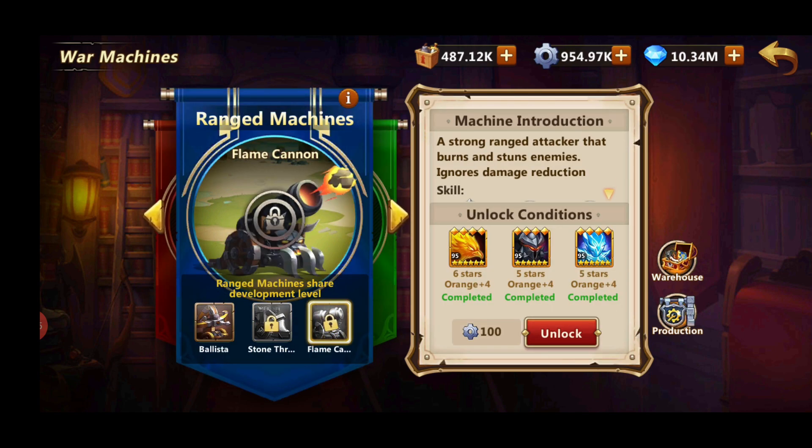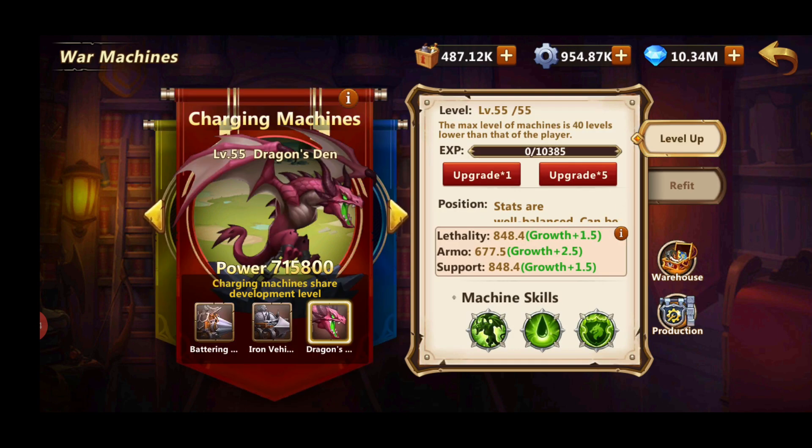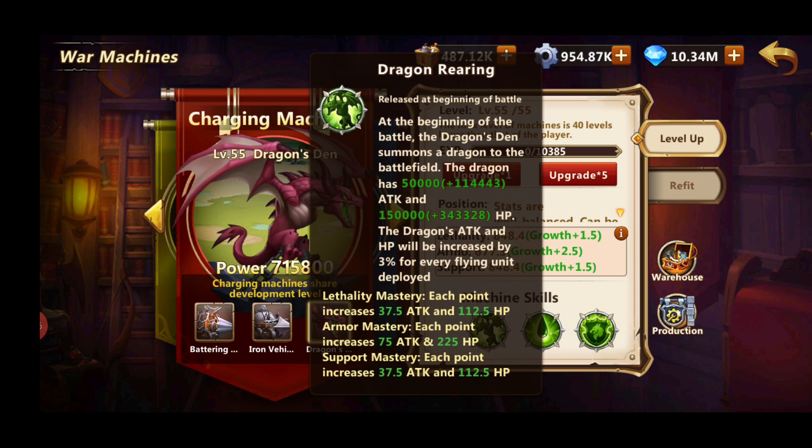To unlock Flame Cannon you need a six-star orange plus four Firebird, five-star orange plus four Death Knight, and five-star orange plus four Fire Elemental. The only problem here is the Death Knight. You can get a Firebird through Pantheon and also buy him for one pound, costing a hundred Precision Parts.